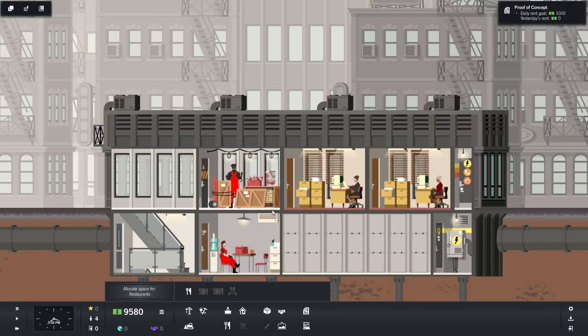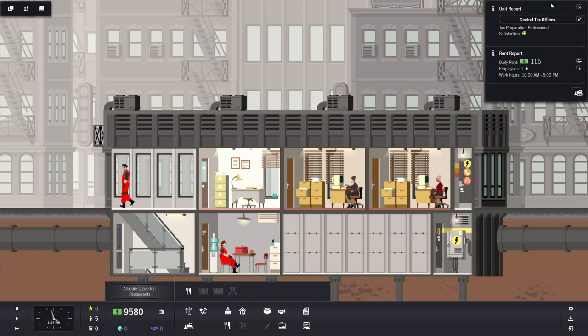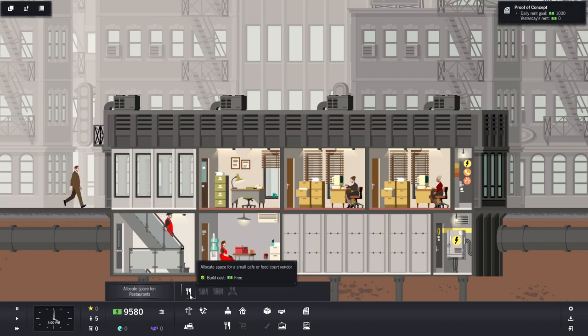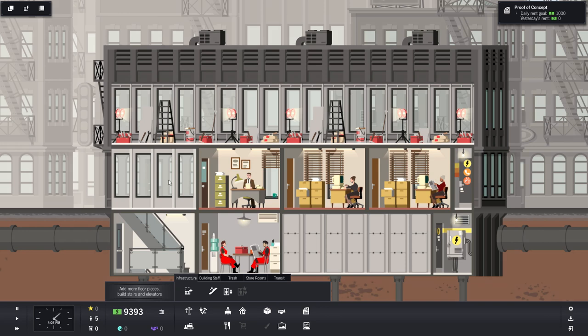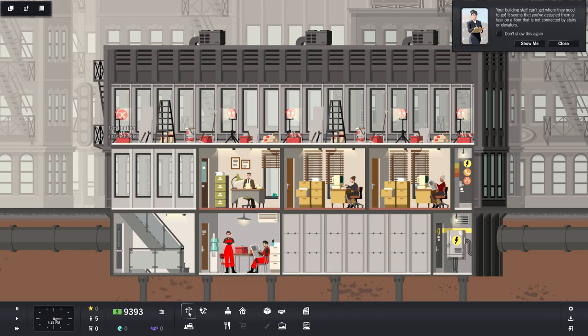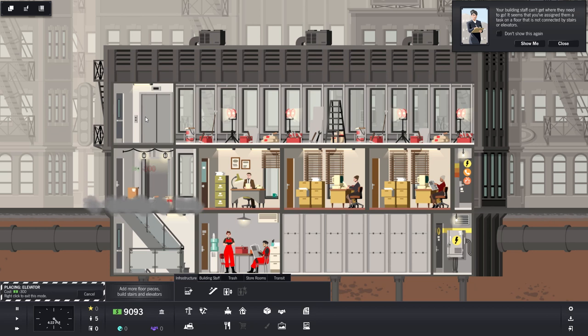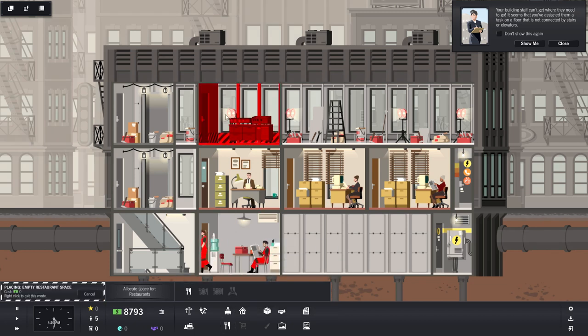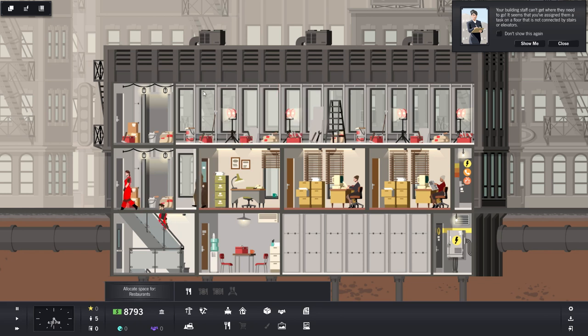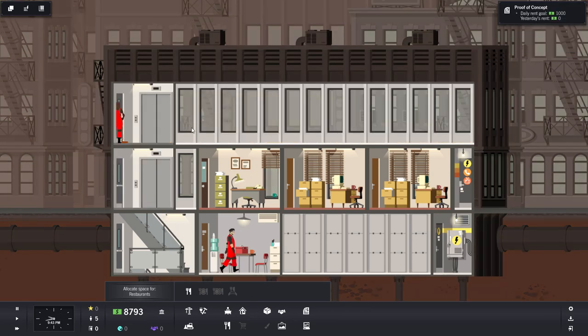That construction is complete. Someone's moving into the central tax offices. We're going to add a brand new floor — add more floor pieces and a whole new floor. Now we can start work, and I want to give ourselves an elevator. Under construction transit, there we go — two elevators placed. Our maintenance guys start on that, and we speed up time to finish constructing the floor.